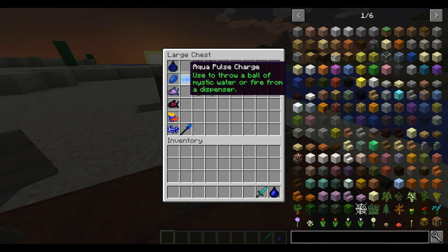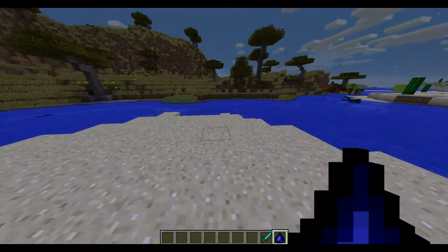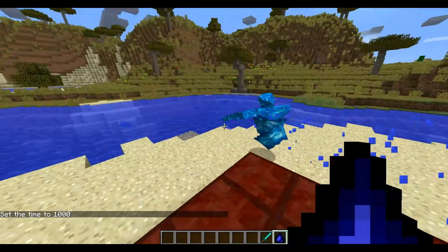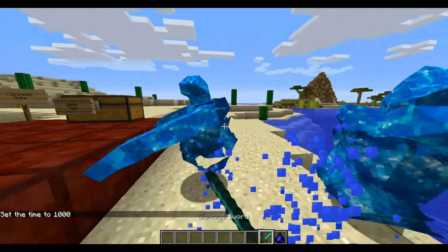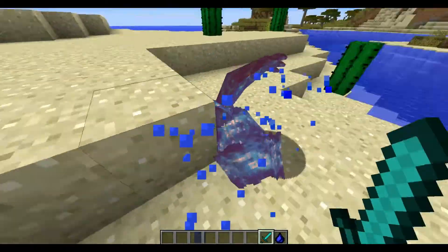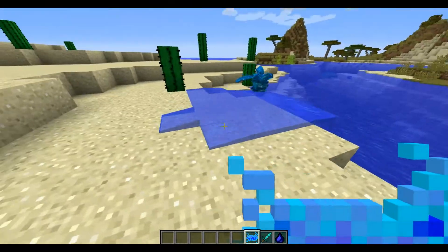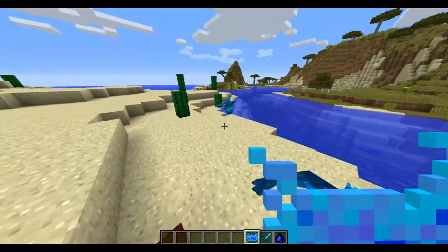Next up we have the Jangu. This thing can spawn in any water area — even a puddle of water next to your house — and it will try to kill you. It takes about three shots from a Diamond Sword to kill. On rare chance it drops Jangu Pulse Charges. When you throw them they just shoot water, and since they shoot water they spawn more of themselves, which gets crazy.